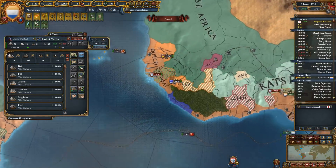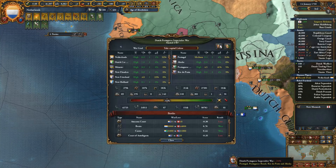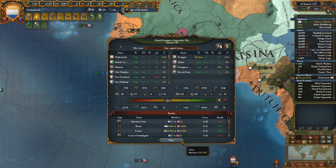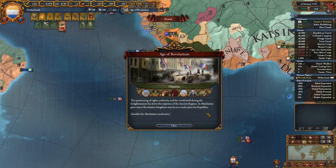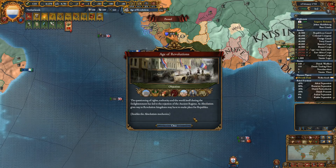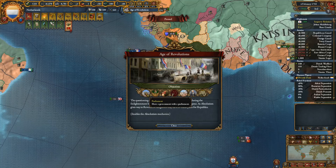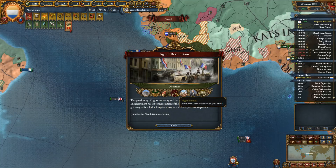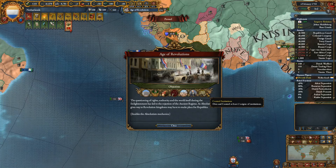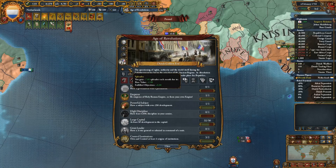We lost the siege of Gabu — whoa, there's another army over there! Holy hell. Where does Portugal get that many troops? They have 100,000 infantry — they must have really built up almost no cavalry. We have the Age of Revolutions: questioning of rights, authority, and the world itself during the Enlightenment has led to the rejection of the ancien régime. As absolutism gives way to revolution, kingdoms may have to make place for republics. We have parliament, a government with parliament, the emperor, a powerful subject, high discipline, large capital, great leader. We should be able to finish a lot of those objectives.